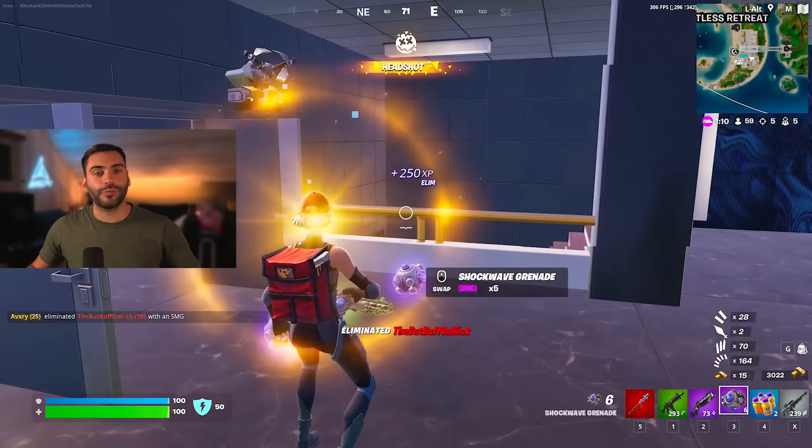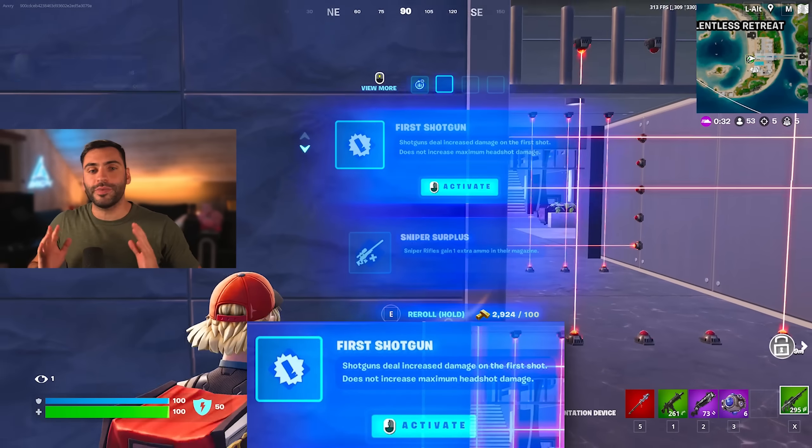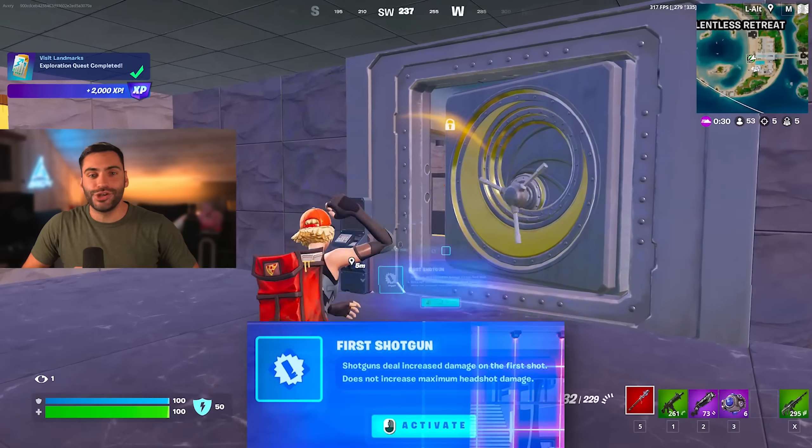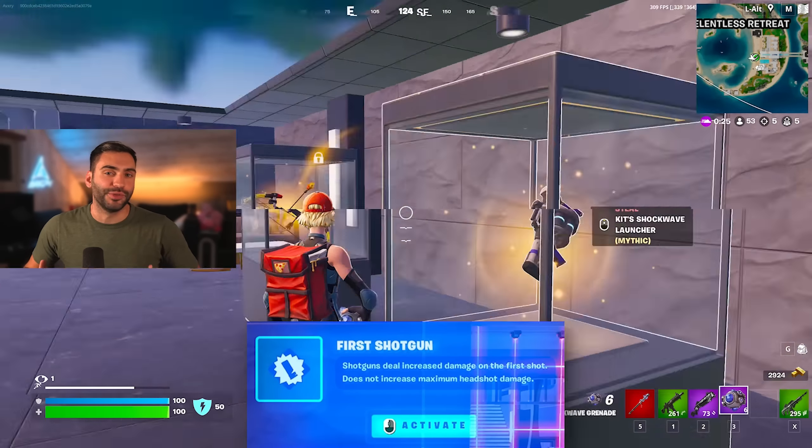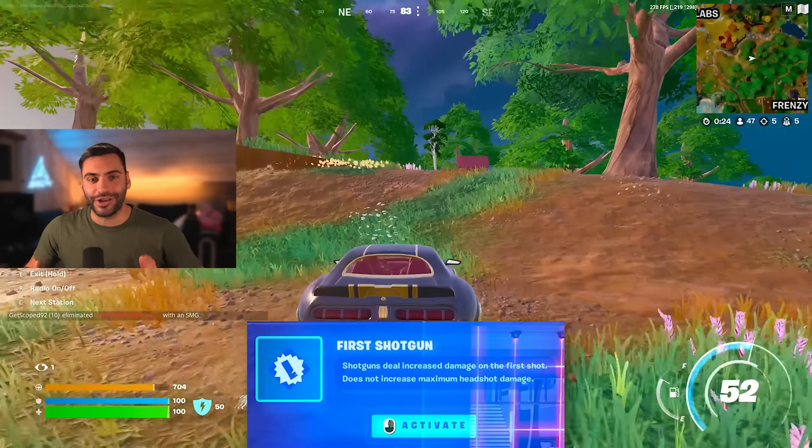Our second augment is going to be First Shotgun. This is a brand new augment in Season 4, and it is nuts. Any shotgun you use will get extra bonus damage to the body, but no headshot multiplier. It makes your gun on steroids.